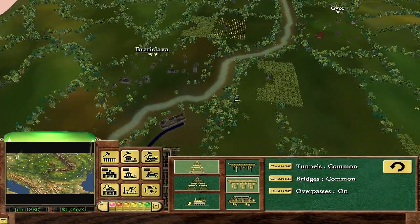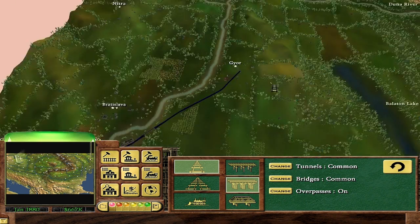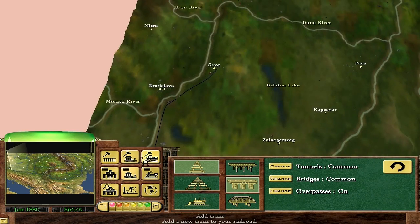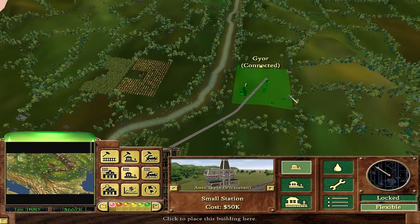I should have enough money to get to Gyor, especially considering I don't have to build any bridges. We're going to go straight through downtown Gyor. And from there, should I just connect right up to Budapest right off the bat? I don't know if I have enough money. First I want to put the station in for Gyor — just a little station will do.